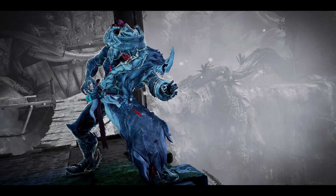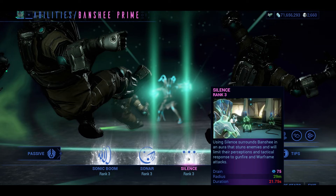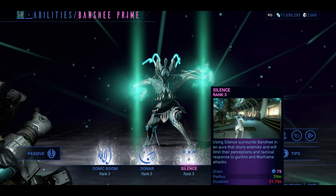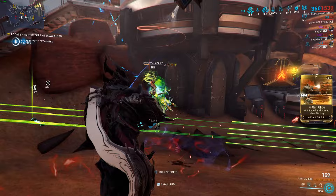The following builds will be for Frost, Limbo, and Excalibur Umbra, respectively. I know some of those are way too obvious, but we're gonna make it a little different by subsuming Banshee's Silence. The neat thing with Silence is it will stop Eximus units from using their abilities like Fire Blast, and may also stop the sentient units from going into disco mode, though I have not tested for that one specifically. Silence also stuns all the enemies — sentients included — long enough for you to catch a breath and check to make sure the excavator isn't in a million pieces.